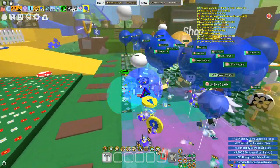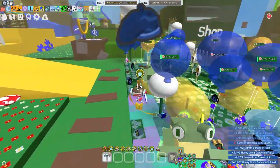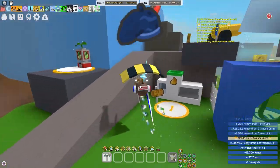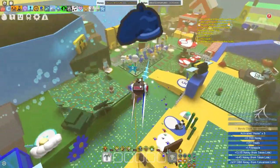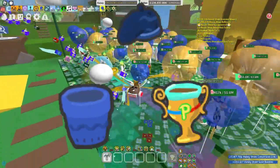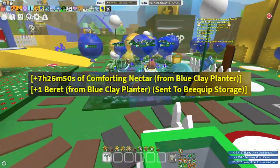As you guys saw, Dandelion Field is really where you get everything, since it has the highest chance to drop the new B-Quips. The Beret B-Quip is probably the best B-Quip overall, and you get it from the Blue Clay Planter inside of Dandelion Field. I'm going to try and get it soon.